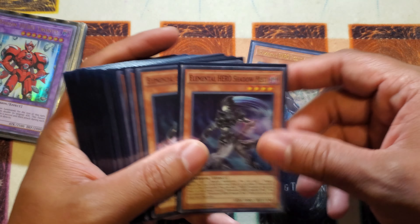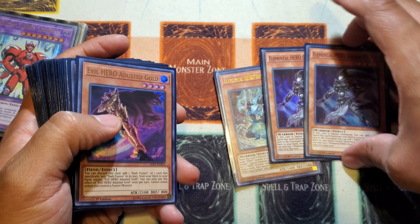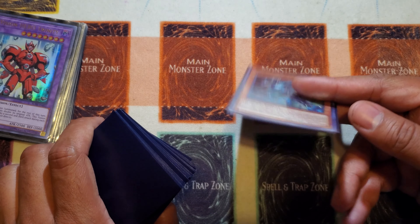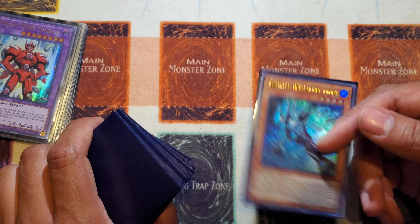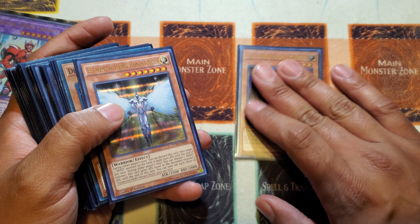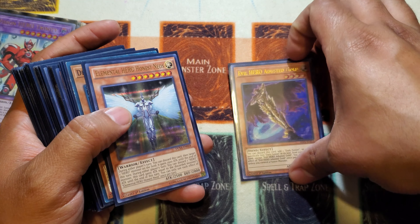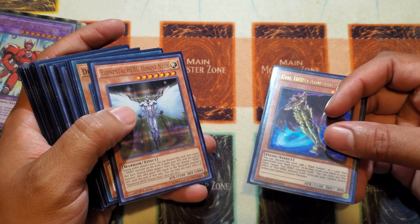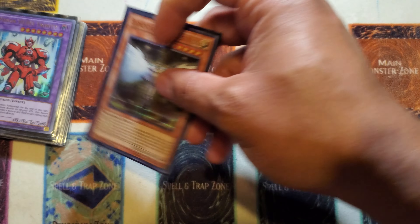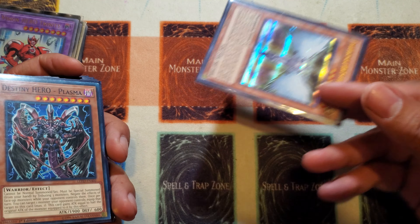There is one Liquid Soldier and two Shadow Mist for the Elemental Hero lineup. Shadow Mist is standard - I think two Shadow Mist is accepted by the community now. A lot of people like to do two Liquid and I don't blame them; two Liquid could be clutch, however one is still doing me some good. One Honest Neos - if you ain't got this card and you're playing Heroes, and you're on a budget build, just add more hand traps if you can't afford it. You run one Honest Neos because Honest Neos in Trinity is three attacks with 7500, which is usually game - it actually helped me win game three against Eldlich on Saturday.